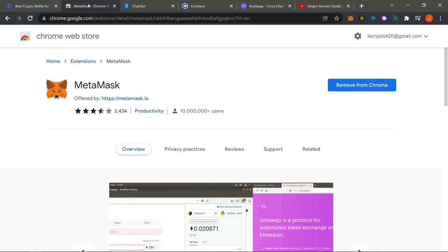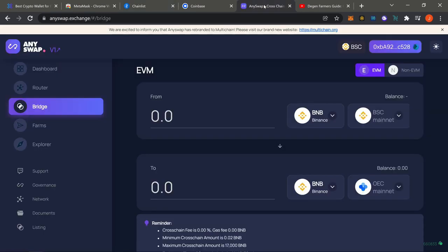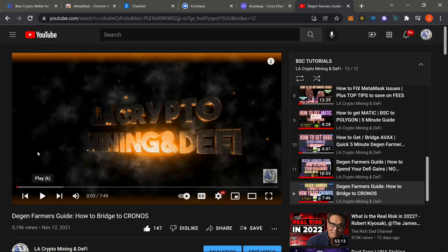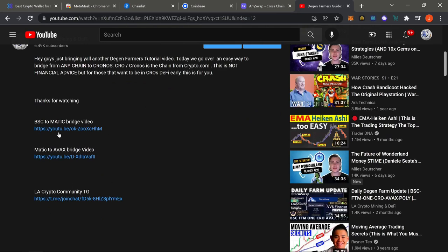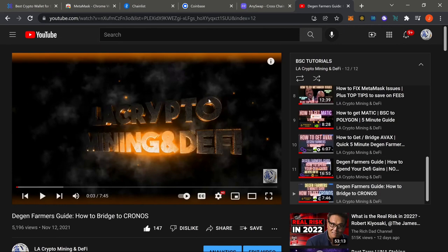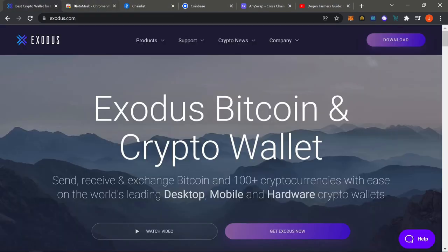After you download MetaMask and Exodus, all you need to do is bring up Chainlist and then also bring up AnySwap. All these links will be down in the video description — just hit 'show more' and all the links will be there. That covers the basics, so let's go ahead and start getting into every single chain.